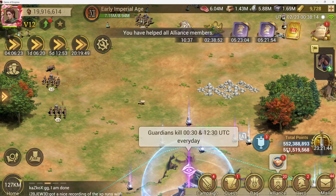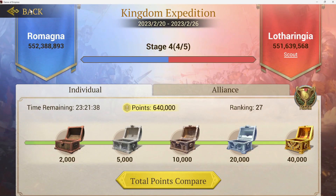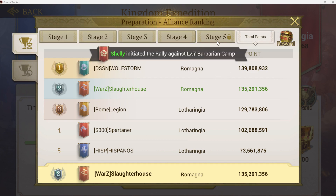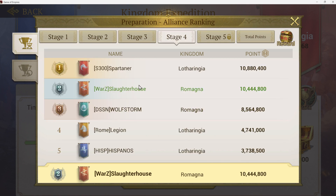Hey folks, it's Jude coming at you. We are on day four of the prep stage of Kingdom Expedition. It's been exciting — we're neck and neck in total score with the Left Thuringia server. We're the Romagna server, our alliance ranked number two in points, and the top two alliances are from our server. In the first stage we came in third, second stage came in first, third stage third again. Rome from the other server has been steady in the middle, fighting and clawing their way in.